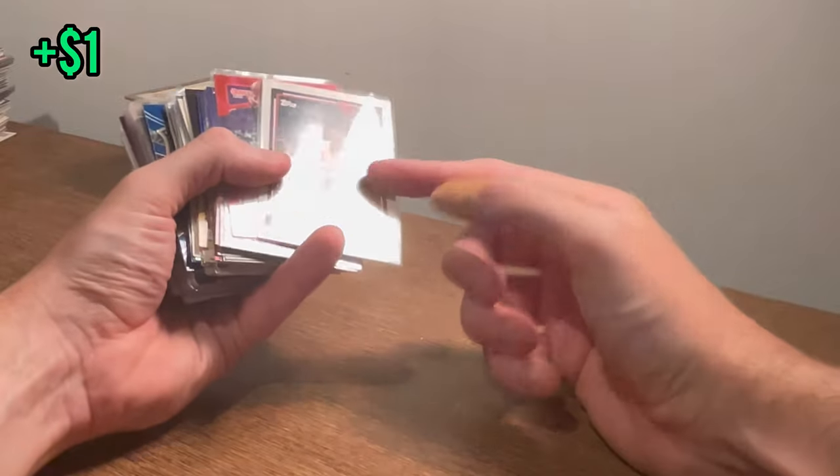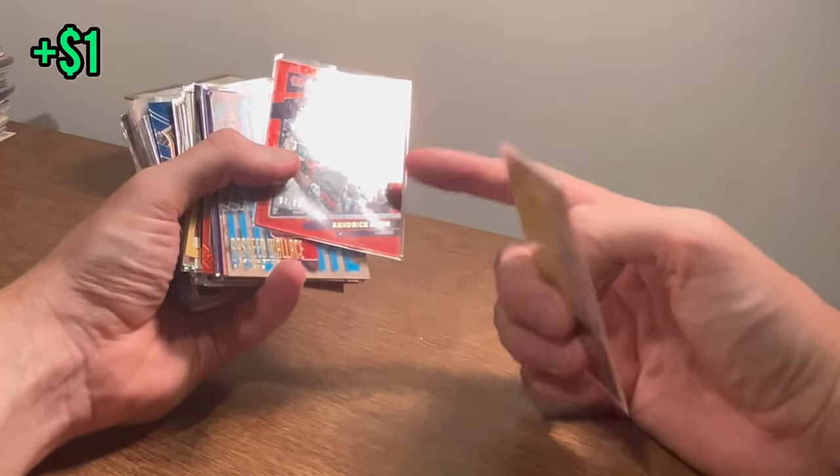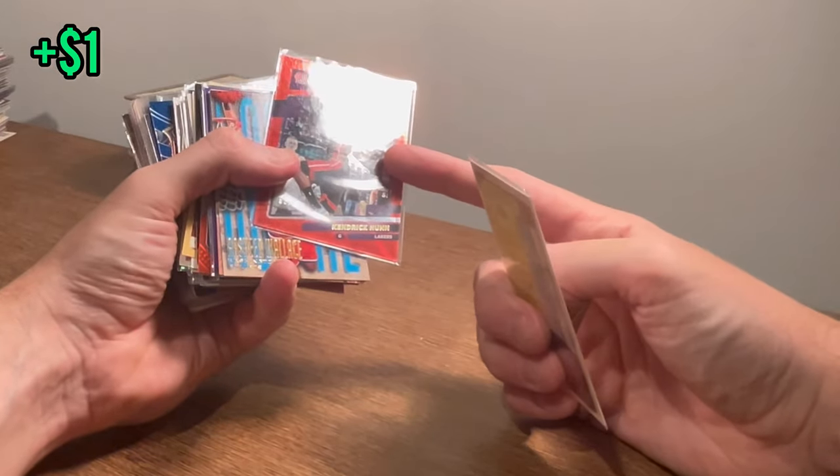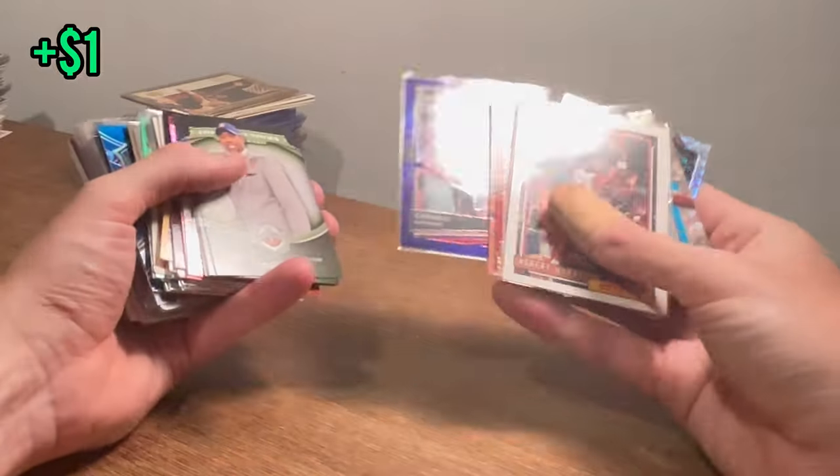Robert Horry Draft Picks — that's a nice card there. Kendrick Nunn numbered to 99. We're going to do another giveaway at the end of the video — stick around until the end and I'll announce that. This will be one of them. Sheet Wallace. Stackhouse. Melo purple.